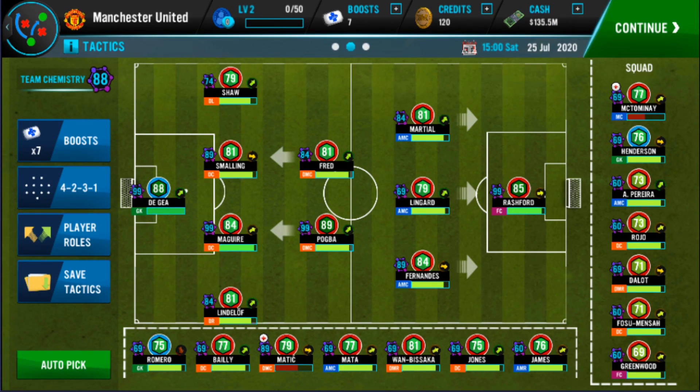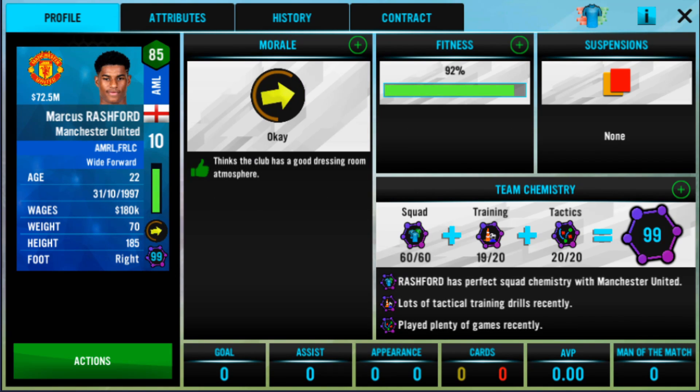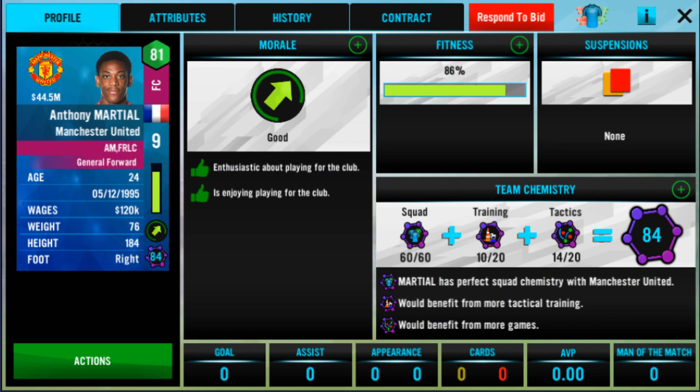For this example I'm going to be using three players. First, Jesse Lingard, because he's the only player in the starting 11 who hasn't played a game yet. As you can see, his fitness says 'not match fit' — player fitness capped at 90% as they have not played in the last four matches. The other two players are Marcus Rashford, who has 92% fitness, and Anthony Martial, who has 86% fitness.